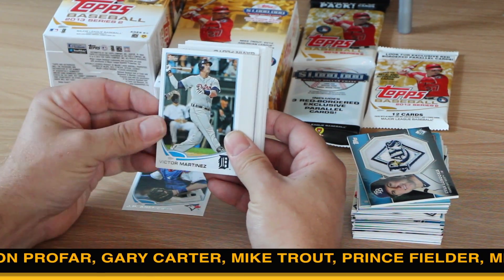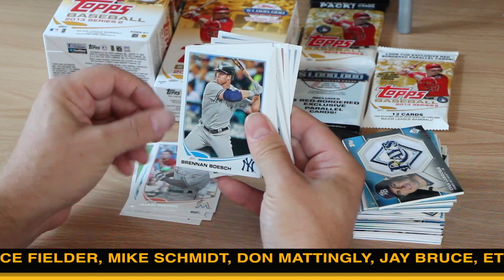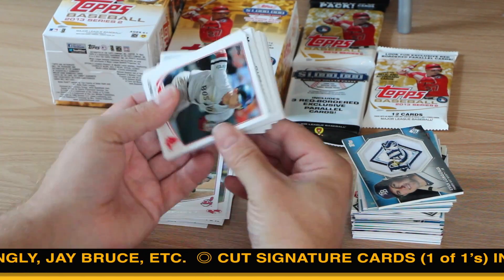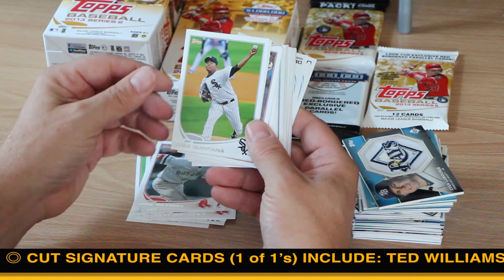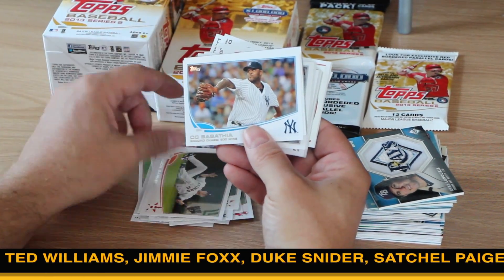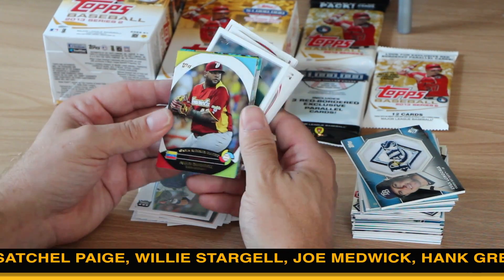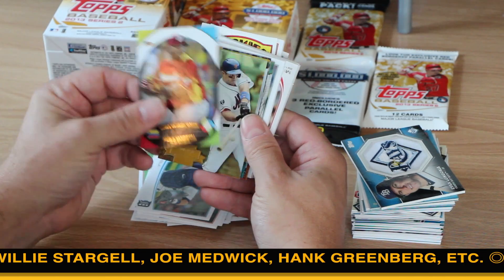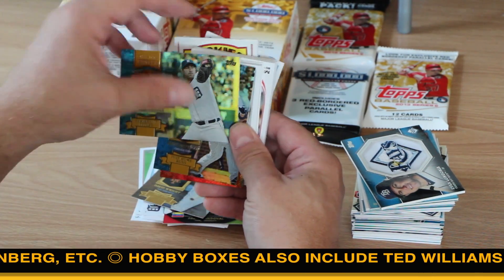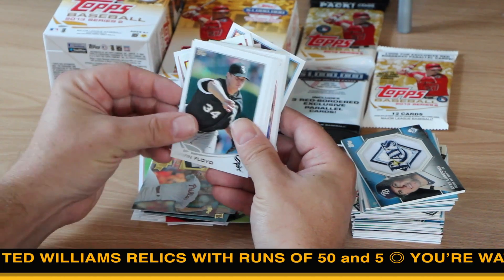All right, here we go — 72 cards to get through, you can see them for yourself. I'm definitely going to get some doubles between this box and the box that I just opened. I'm going to try to put a set together. Here we go with the inserts: we've got the World Baseball Classic Sandoval, a Chasing History gold foil of David Wright, a Chasing History gold foil of Justin Verlander, Chasing History gold foil of Anthony Rizzo, Chasing History gold foil of Cliff Lee. Back to the base.